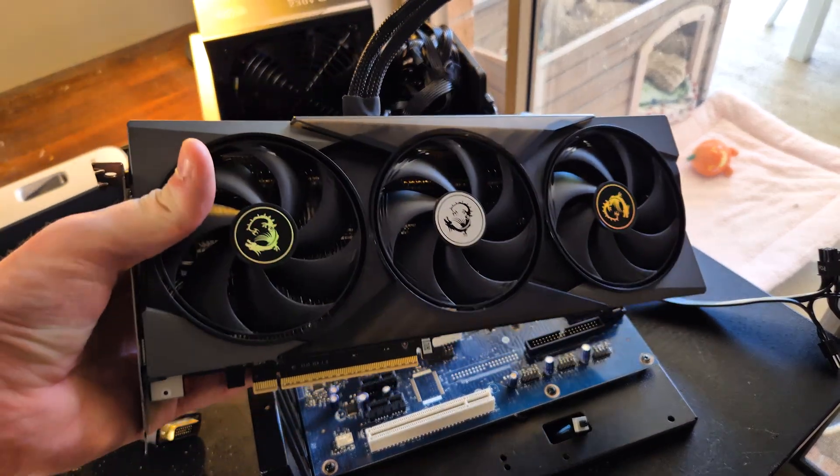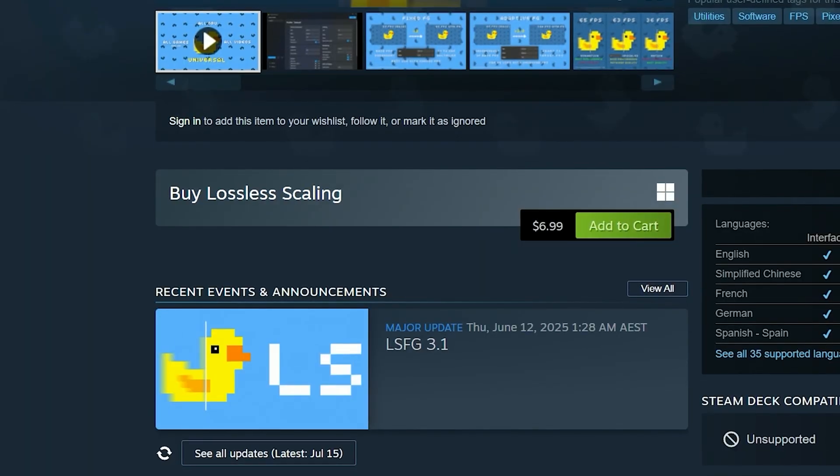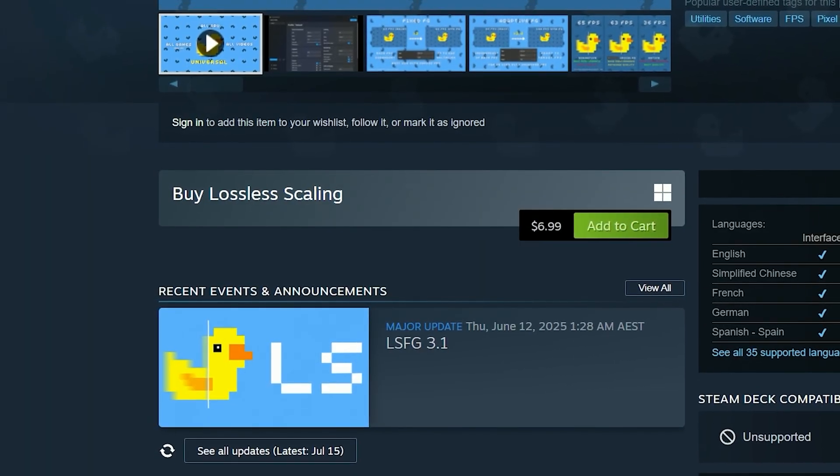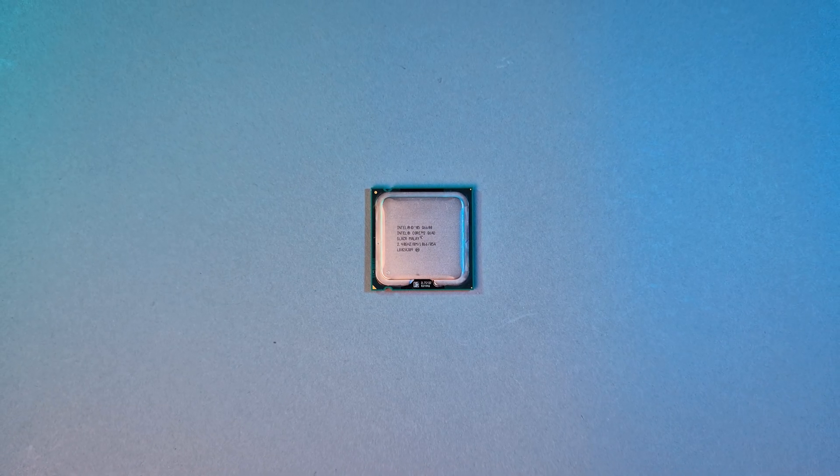I tried installing much newer GPUs, but our motherboard is limited to only PCIe 1.0, even though the CPU supports 2.0. So the question becomes: can a $7 piece of software save the CPU, or will it be too much for the little Core 2 Quad to handle?